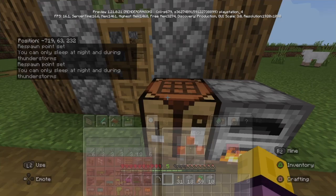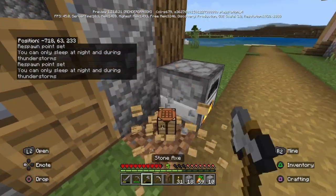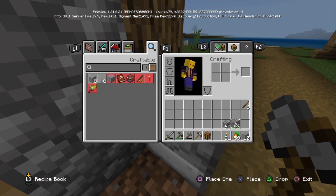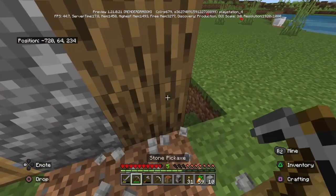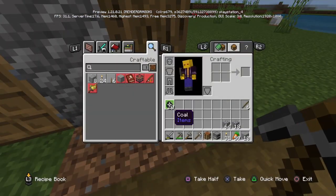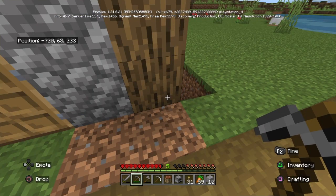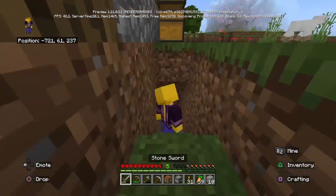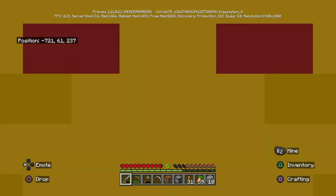Now I've got an iron pick — yay! The torches look too tall for some reason. I don't know why, but in the inventory the torches just look massive. I'll head back to mine until I find more iron.